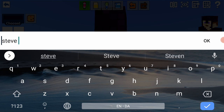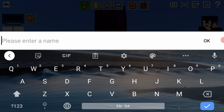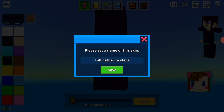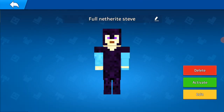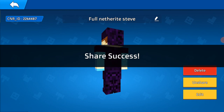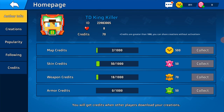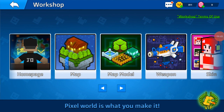Steve with full netherite — full netherite — Steve, save! Activate, activate. Okay so now I can upload it, I accept. Okay, full netherite Steve! Yes, so now let me just go on weapon — I might as well make another weapon actually.